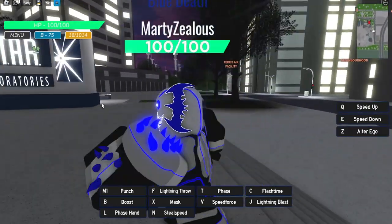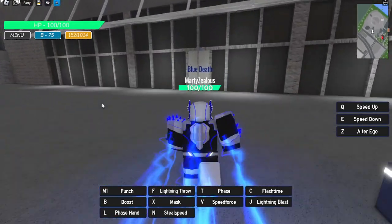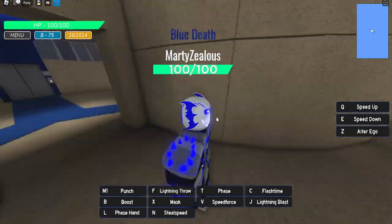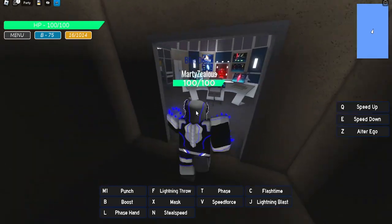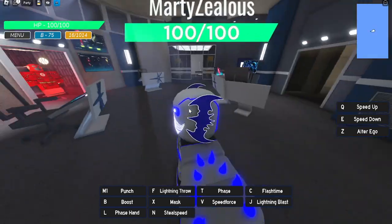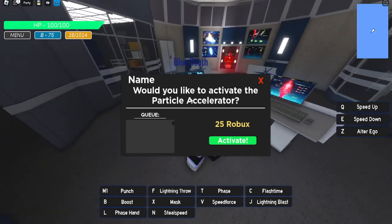I know in the intro I said it's new, but we've kind of had the particle accelerator — now you can actually activate it. Let's go inside Star Labs here. I equipped this character specifically because he is my fastest character. If you give him boost, steal speed, and all that, he is technically the fastest character in the game.